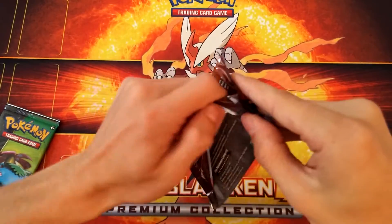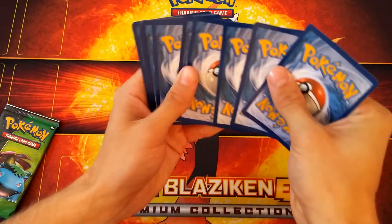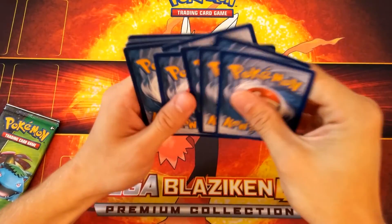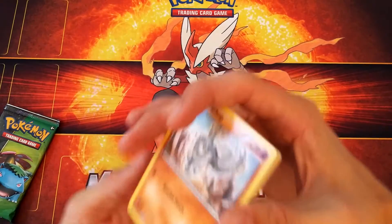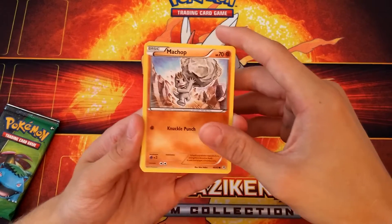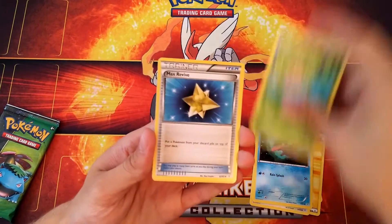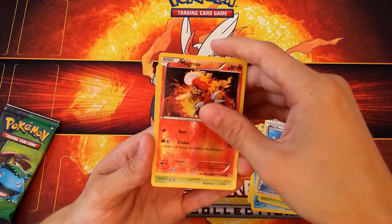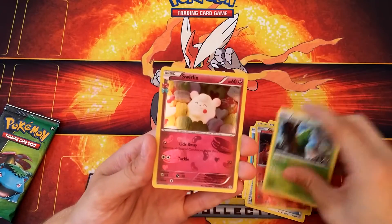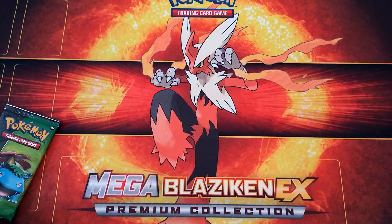Let's go Pikachu pack — wow, that opened up way too easy. One, two, three, and three again. I think I might have messed up the pack a little. Electric Energy, Doduo, Shellder, Shroomish, Max Revive, a Reverse Holo Magmar — that's pretty cool — Metapod, a Radiant Collection Swirlix, and a Dodrio. The bad luck is still with me here.